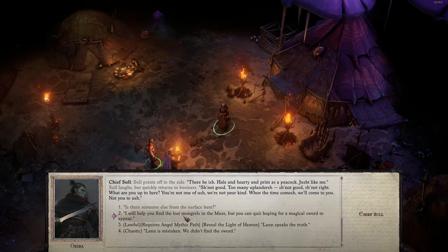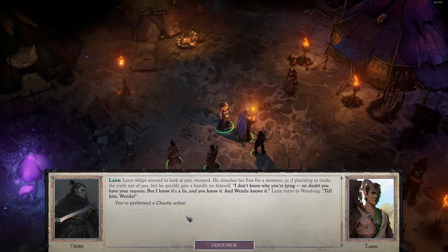'I will help you find the lost mongrels in the maze, but you can quit hoping for a magical sword to appear.' Reveal the light of heaven... Choices. 'Lan is mistaken — we didn't find the sword.' Lan whips around to look at you, stunned. He clenches his fist for a moment.